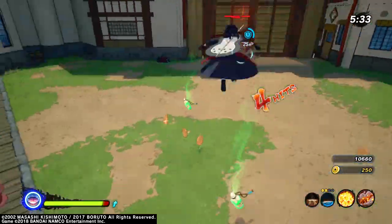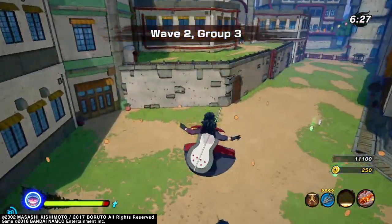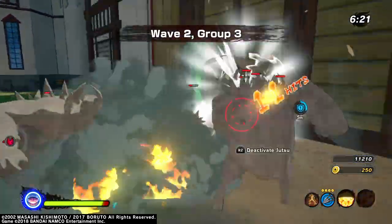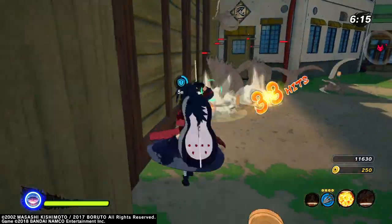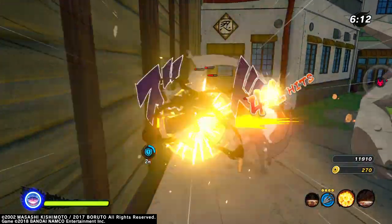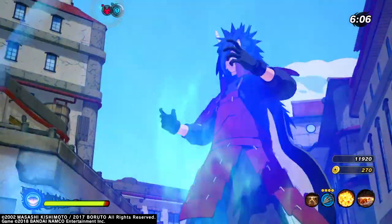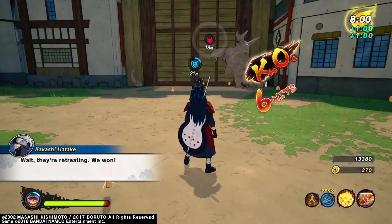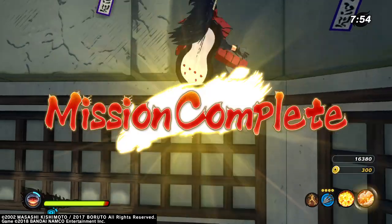In this game you have people 4v1-ing you, 3v1-ing you, 2v1-ing you — you get the gist. It would be really cool to see Madara get a move that can counter some of these enemies. But this DLC is just not it — they chose some of the worst moves for him. I'll give the Burning Ash a 5 out of 10. It's just another Subterranean Voyage.